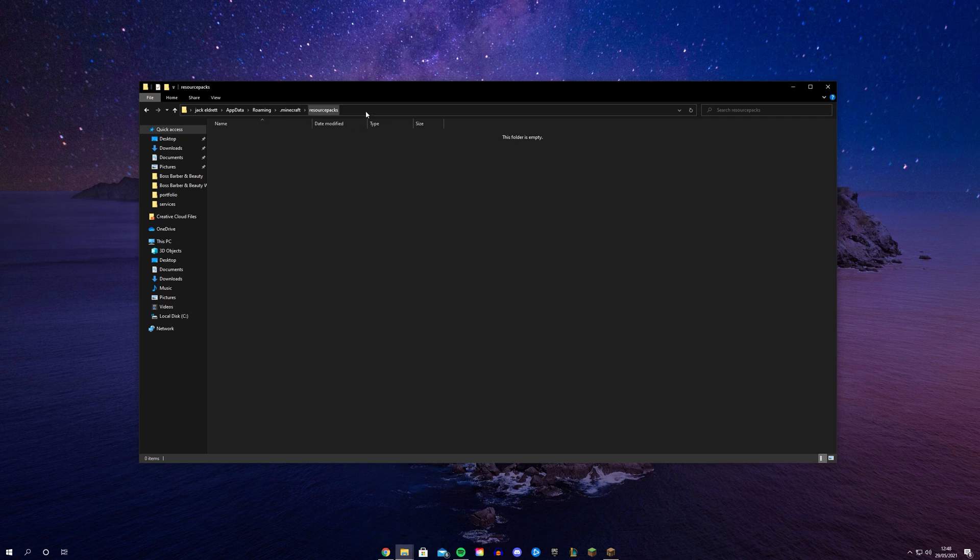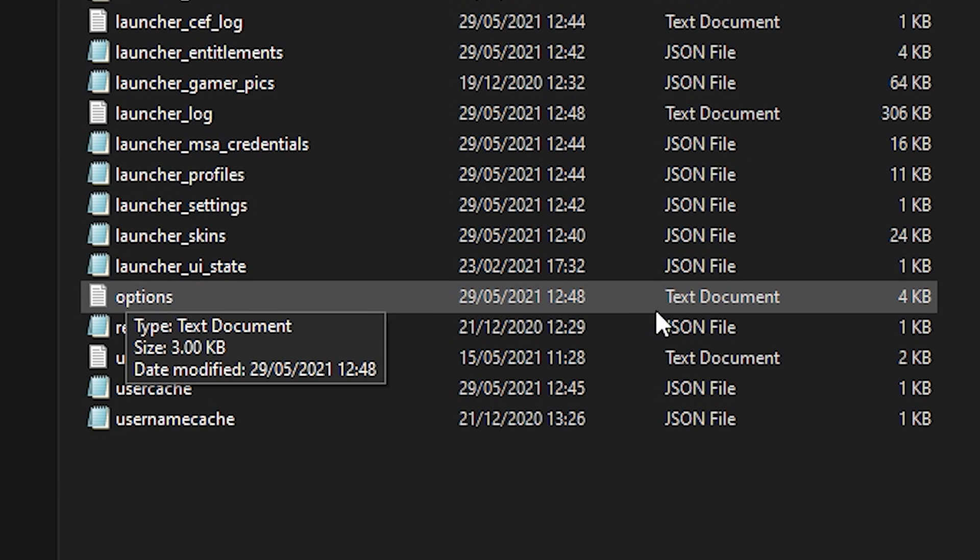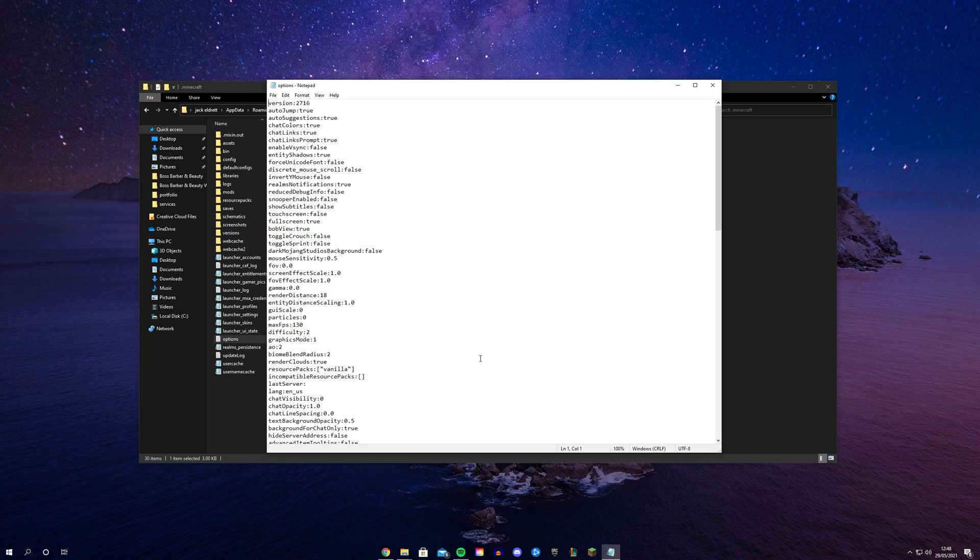Once you're here you can click on Open Pack Folder and it will open up a file explorer just like so. Once you're at this location you just want to make sure you close down your Minecraft just like so, and then head back one directory so you're in the Minecraft folder.